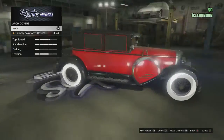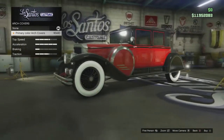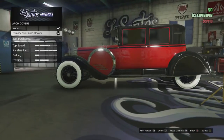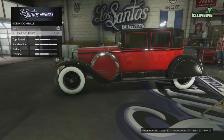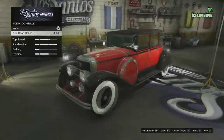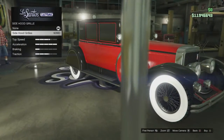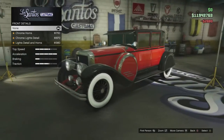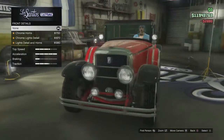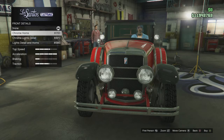In the chassis section you have subsections including the arch cover, which looks really cool. Since I'm going to keep my old school Roosevelt that I bought two years ago, I'm going to make this Valor look a little bit different. There are side hood grills with rivets that look awesome — I'm definitely adding those. Next is the front details with different horn and light options.